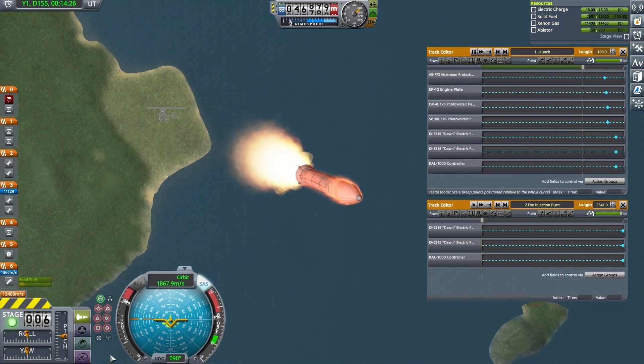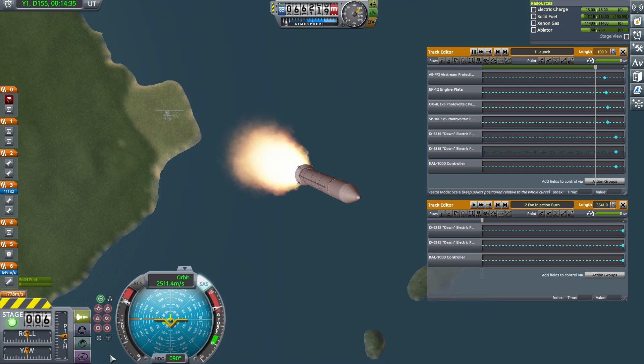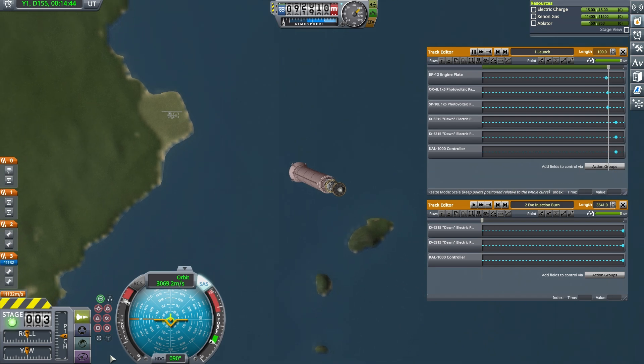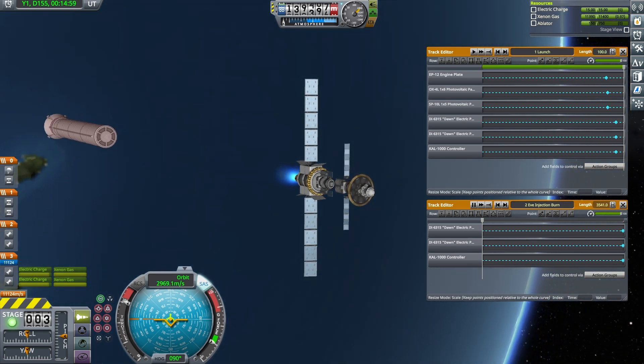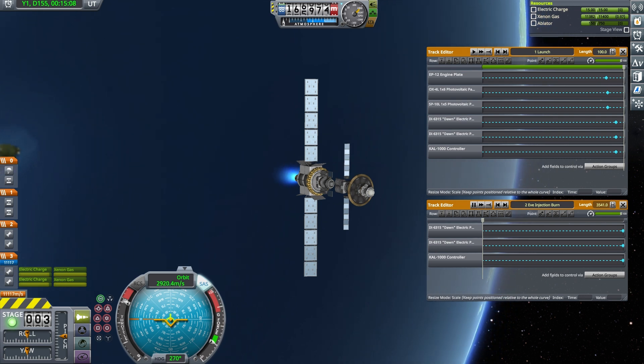Following engine cutoff, the launch control sequence decouples the booster and immediately begins the EVE injection burn. With the whole mission flown in real time, there's really no reason not to use the most efficient engines available, so all maneuvers will be executed using ion thrust.